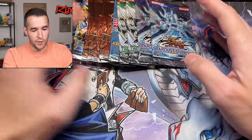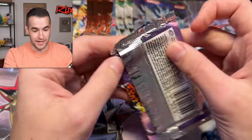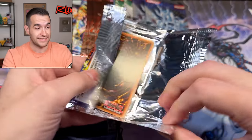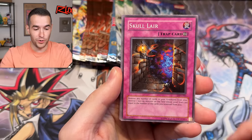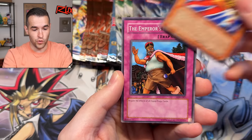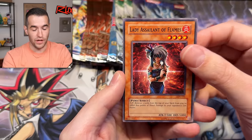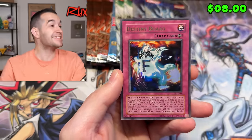I don't want to open the next one because the chances of pulling something are pretty low after three foils in a row. We do still have a lot of Turbo Pack left — and they seem absolutely cracked. Four from the back on Labyrinth of Nightmare — can we keep this three-pull streak alive? Headless Knight, Garuda, Emperor's Holiday, Lady Assailant — at least redeeming the MFC a little bit. Destiny Board!